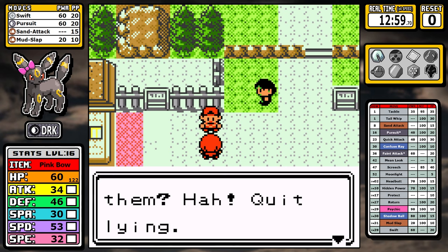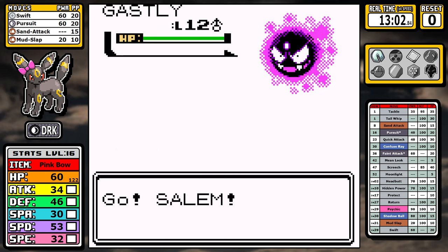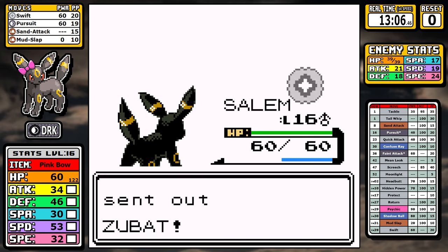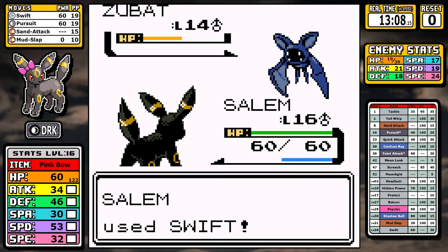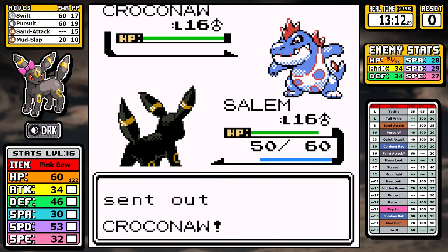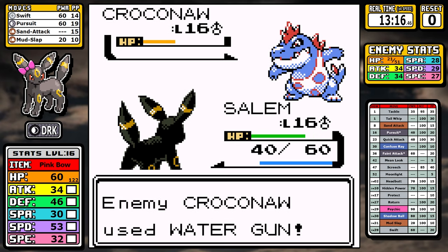Getting past the Slowpoke Well, we dive directly into the second rival battle. We just hit level 16 and have access to Pursuit, so Gastly is not an issue. The second Pokemon is Zubat because of Leech Life. The more annoying thing is getting confused, but after a few Swifts we take it out. At the end it's another battle of attrition — I go straight damage and outpace it for the victory.